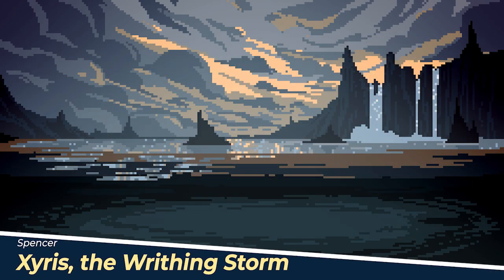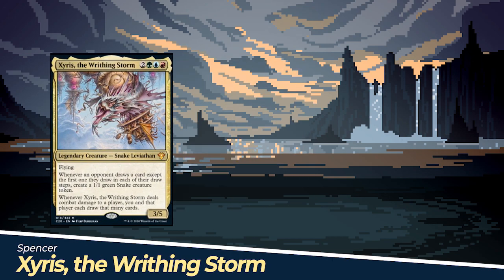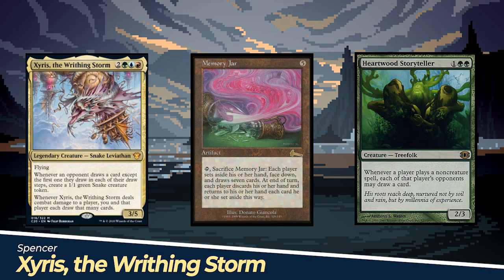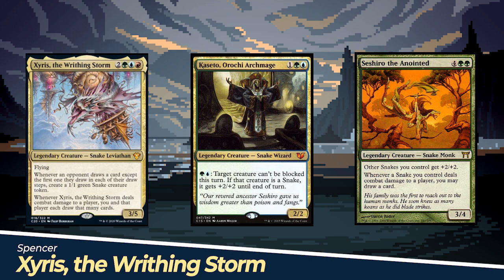We have Spencer playing Zyrus the Riding Storm. Spencer's plan is to play spells that get everyone more cards. However, for every extra card his opponents draw, he gets more and more snakes. Eventually, he will overwhelm his opponents or punish them for the excess they've drawn. No secrets from these snakes.